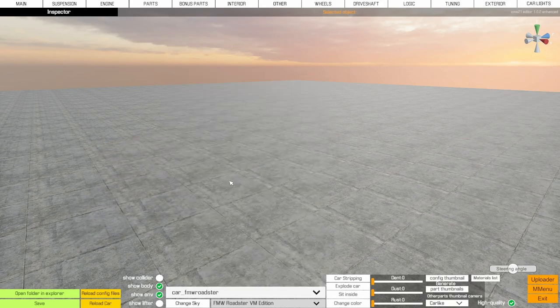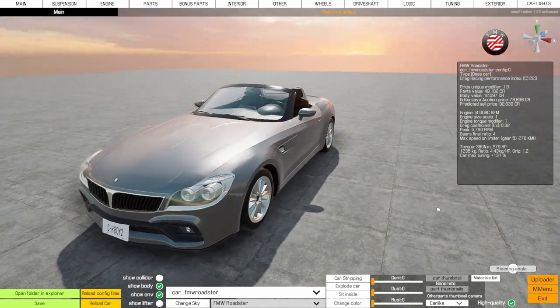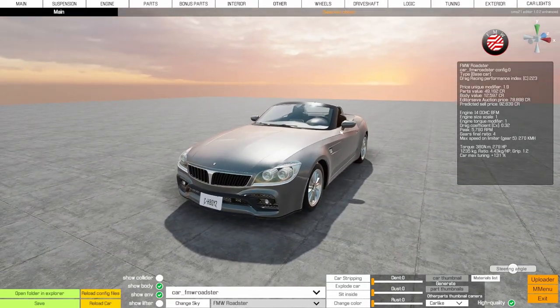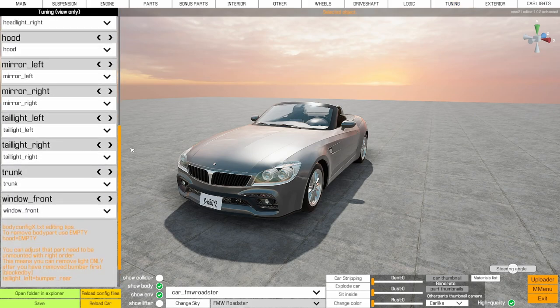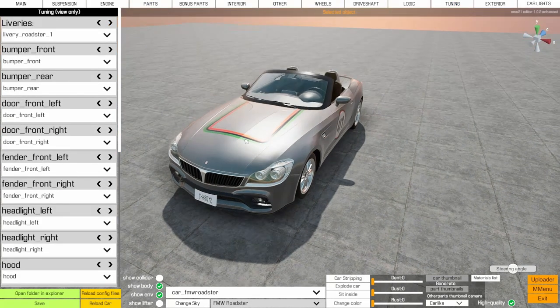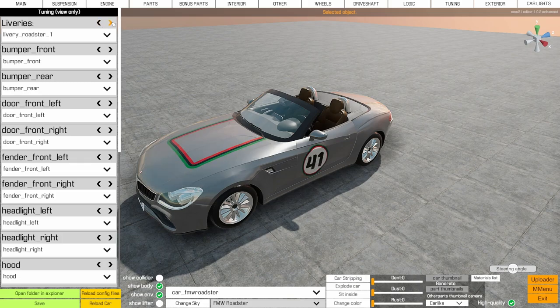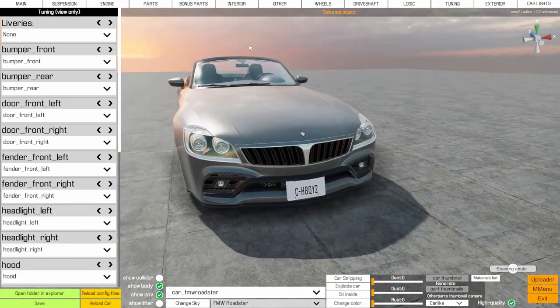Let's go back to our FMW Roadster. Base game cars tend to load a lot quicker than mod cars. The first thing I always like to play around with is the tuning options. First up, you have livery options - all the liveries that are preset in your files for this car, whether from the workshop, base game, or anything else. If you set one and save it, that becomes the default for that particular model.